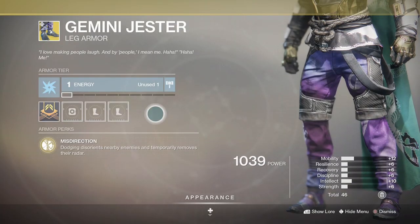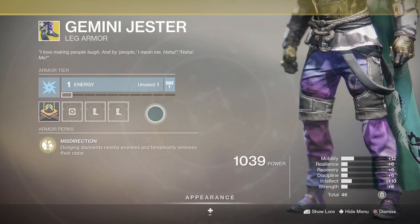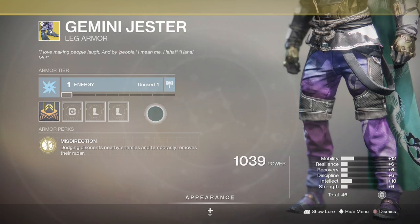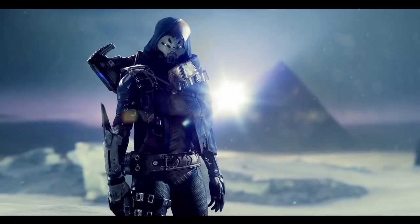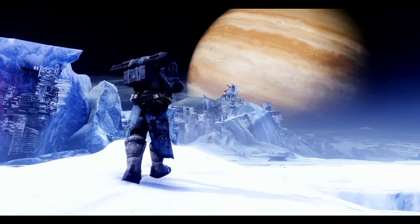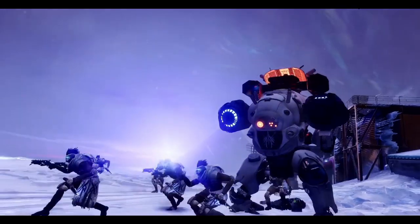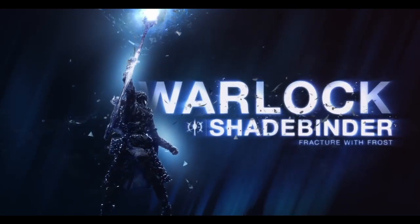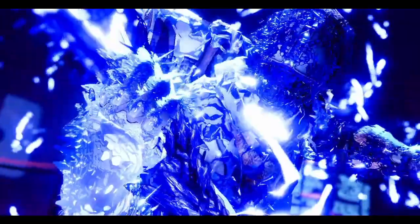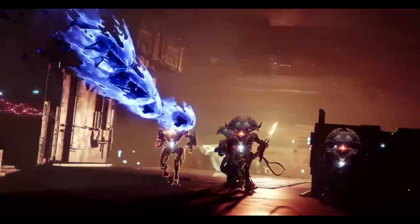Gemini Jester is the first exotic that comes to mind for every single Hunter out there as they just seem to be a perfect fit. The intrinsic perk Misdirection will disorientate nearby enemies and temporarily remove their radar. This is already a super useful exotic in PvP, and if the slow dodge aspect impacts opponents through walls too, just like Gemini Jester's does, this is going to be the pinnacle sweaty go-to. They are underutilised in PvE as well, but work just as well at stopping close-range aggro from mobs.